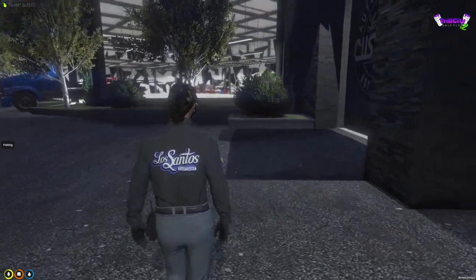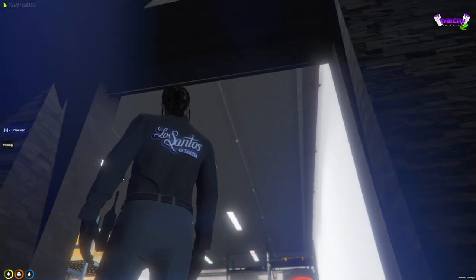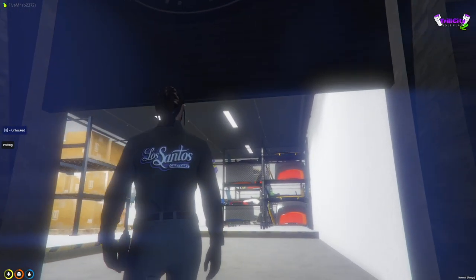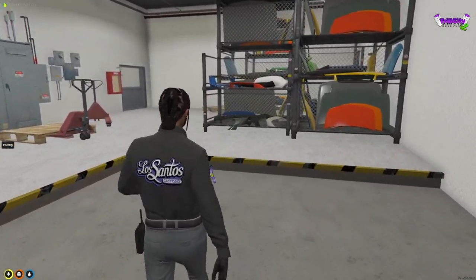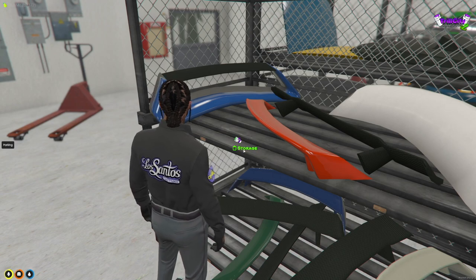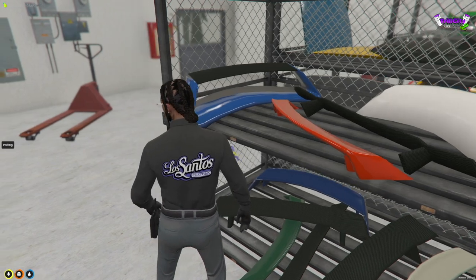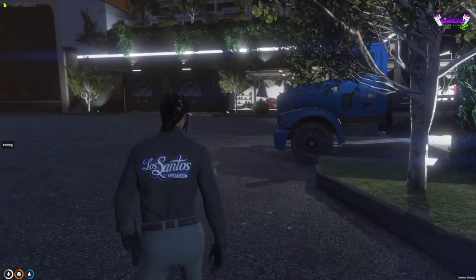First, I want to show you guys one of our gates to storage. If you come over here to this gate, once you get the job you'll notice you can unlock and lock the gate. Now in Trail City RP V2 we have a feature called the third eye. Right here, if you notice, the storage is accessible via third eye. If you are an employee, you only have access to this storage — no civilians. One rule: always lock doors behind you.